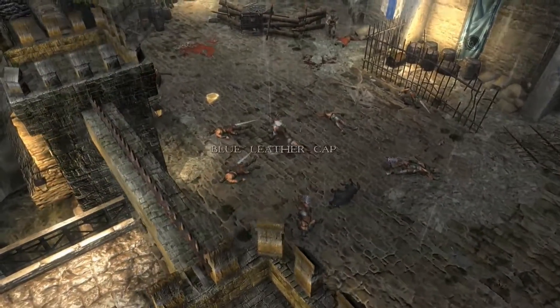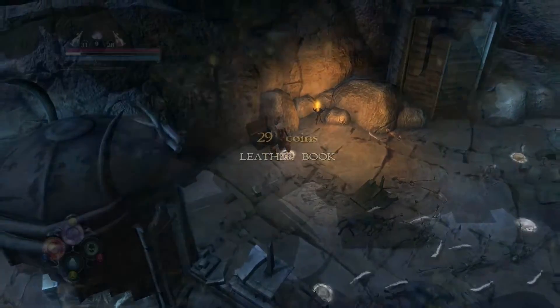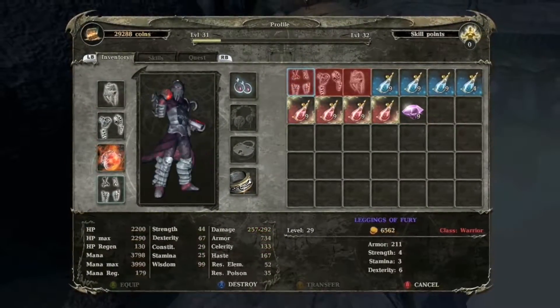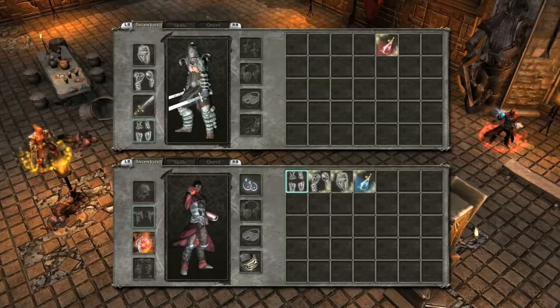You are likely to find powerful equipment on the corpses of your enemies, inside hidden treasure chests, or at merchants by spending your hard-earned coin. Upgrade your gear to keep an edge over your ever more powerful enemies. In co-op mode, you may even trade and share equipment with your friend.